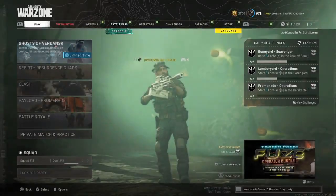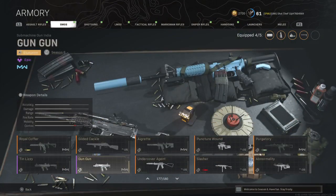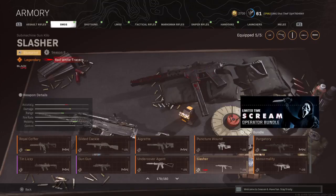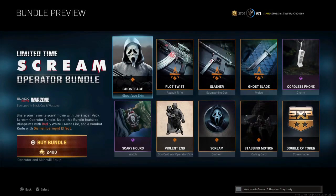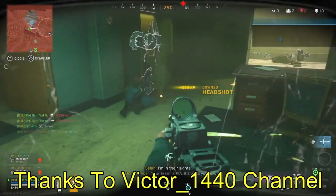Just go to Warzone, then the Weapons tab, and afterwards go to the Armory section. Now go to the SMGs tab and find the Slasher blueprint for the Tech 9. If you couldn't find that, go to the Melee Weapons tab and find the Ghost Plate. When you click on it, it should show you the bundle — just buy it and enjoy.